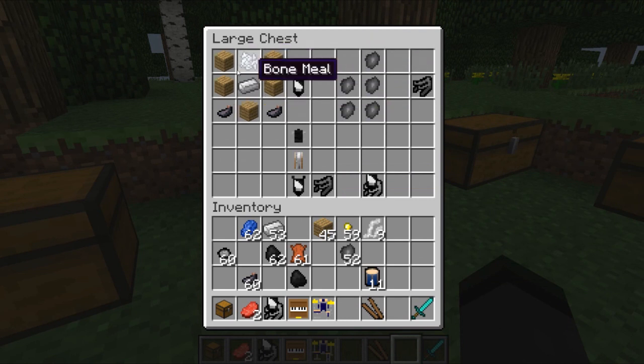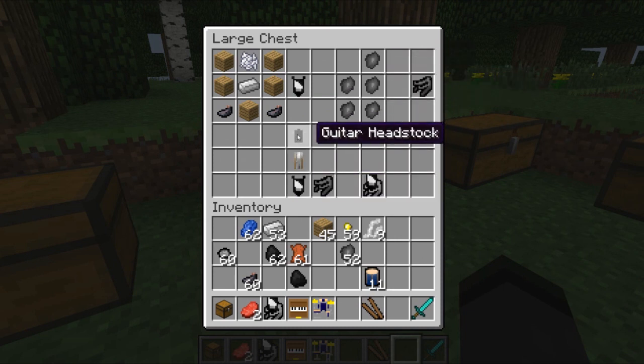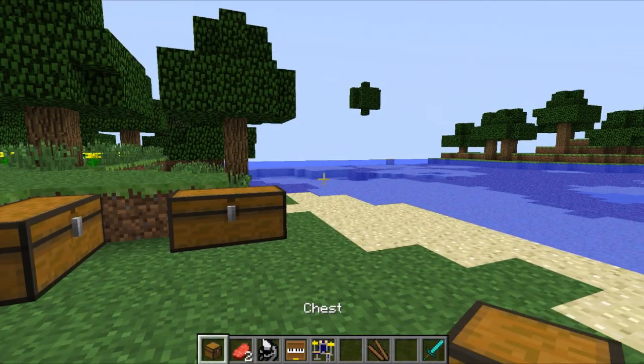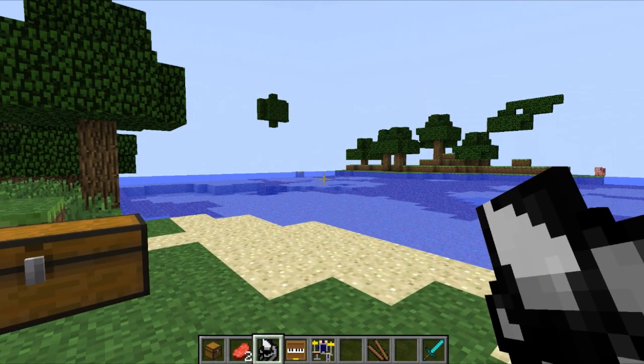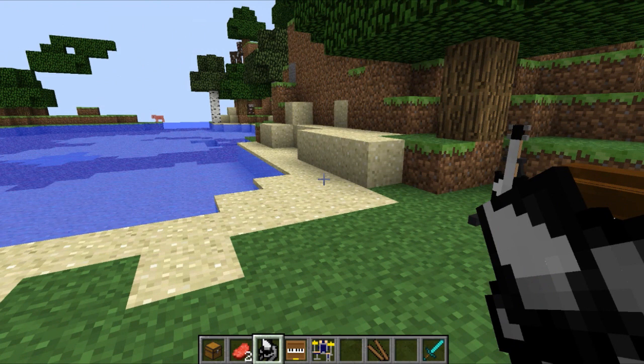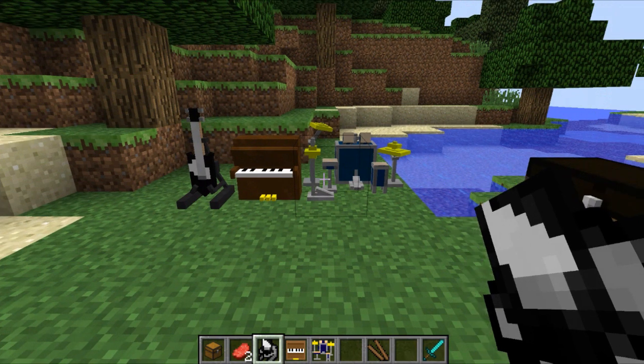For the guitar body: five wood, bone meal, iron, and two ink sacks — I'm not sure why you need the ink sacks other than the little black bits on the guitar. For the guitar stand it's five cast iron. In total for the guitar you need the guitar head, neck, and body along with the guitar stand. The one thing I cannot stand about the mod is the guitar's inventory icon — I can only see a midget with a shield on its face, I cannot see it looking like a guitar at all.